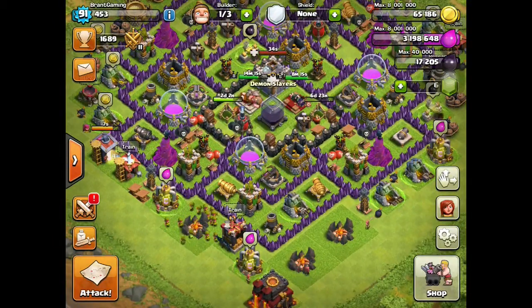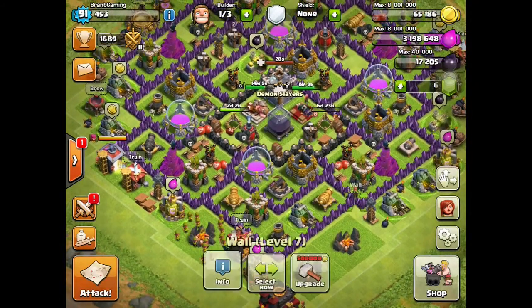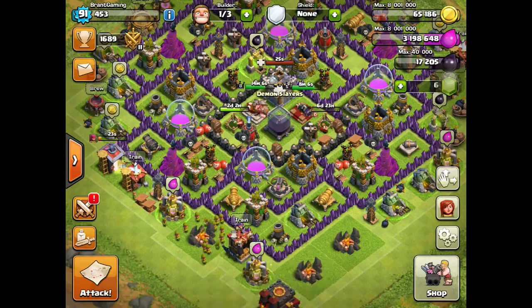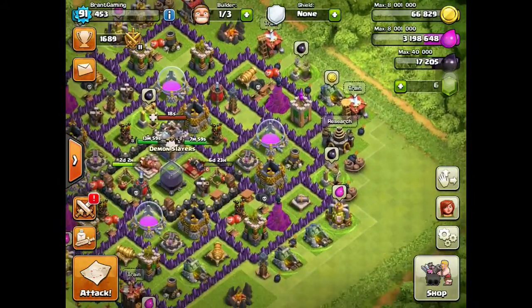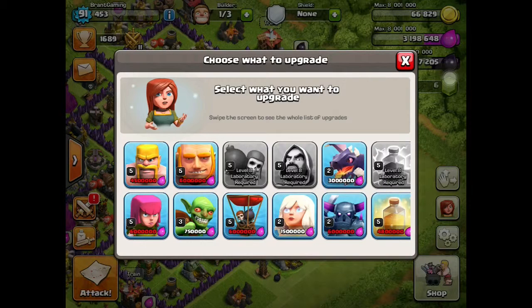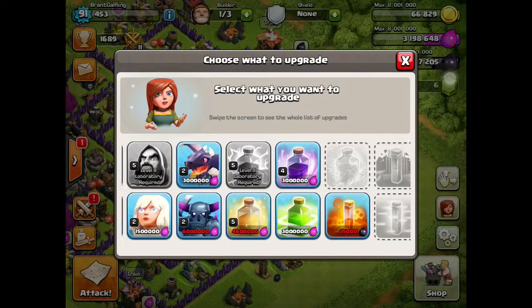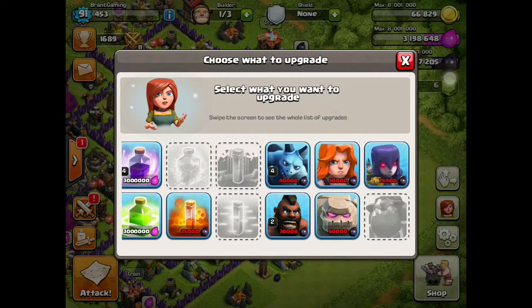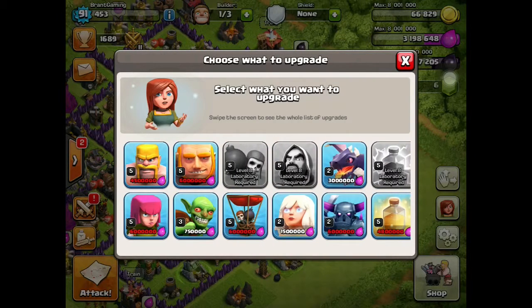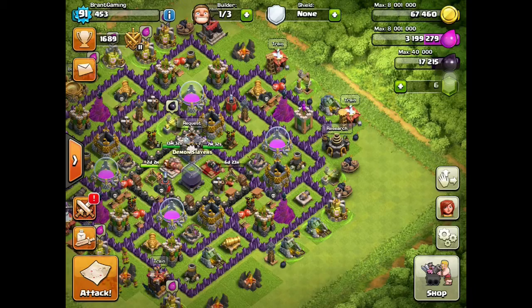Now I'm going to be upgrading — actually I want to do some Elixir so I can do the walls, because I really need to upgrade my walls. I might upgrade some troops. I can do dragons but I don't use them. I can get the map. I really want to upgrade my hogs, but I'm saving Elixir for my King and Queen. I'm going to get Balloons maxed out next time, so that will be the next troop upgrade video.